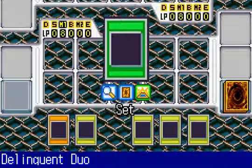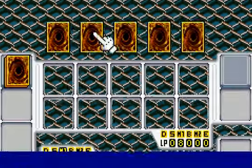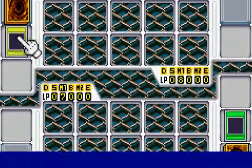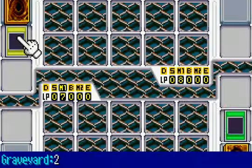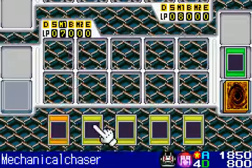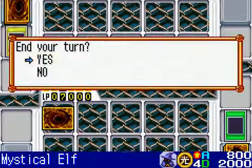Let's start things off with a Delinquent Duo to try to take out two threats he has in his hand. Okay, so they were both monsters — Pendulum Machine and Mechanical Chaser. Getting rid of one Mechanical Chaser is good. I believe he has more, though. Let's hope not. I think we'll go with Mystical Elf face down and end my turn.